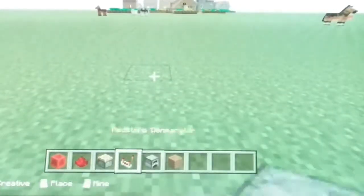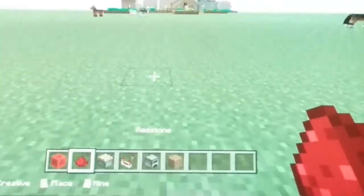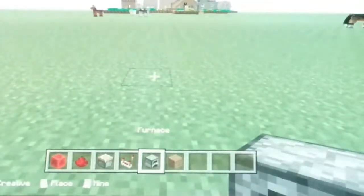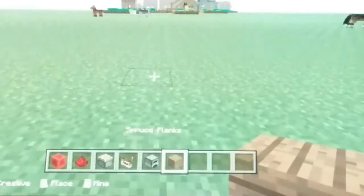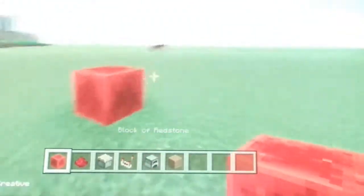First, what you're gonna need is a block of redstone, redstone dust, a piston, a redstone comparator, a furnace, and spruce plank — just because. First of all, we're going to put the block of redstone just like this.